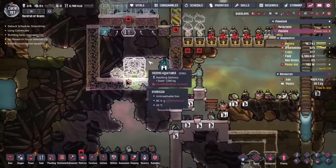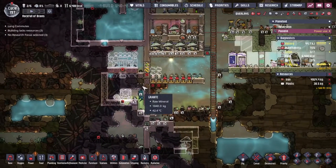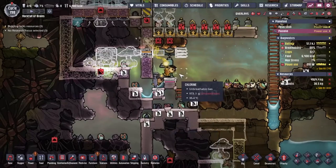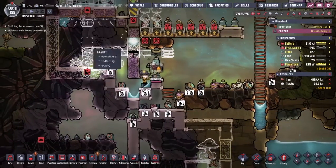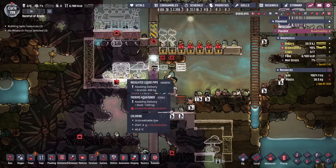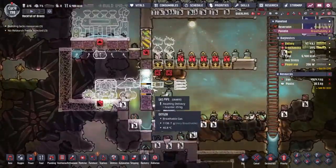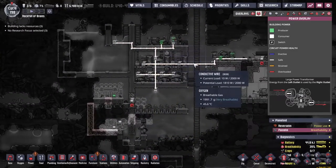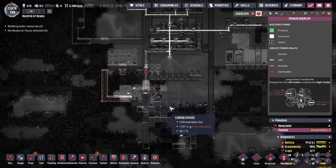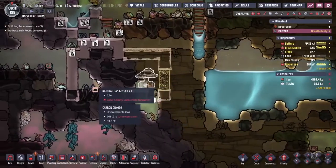I've also been going through and slowly setting up the liquid thermo sensor and all the automation for the cooling system here as well. We don't want the thermal aqua tuner freezing the water that's in the pipes, and we don't want the steam turbine turning on until the steam is warm enough to get nice and efficient power generation. Maxwell has dropped the liquids in place. I've got a gas pump set up to take all the gases out of here. We have some power up here — we're going to set up a secondary power system for this, and might end up having to use the natural gas geyser down here.